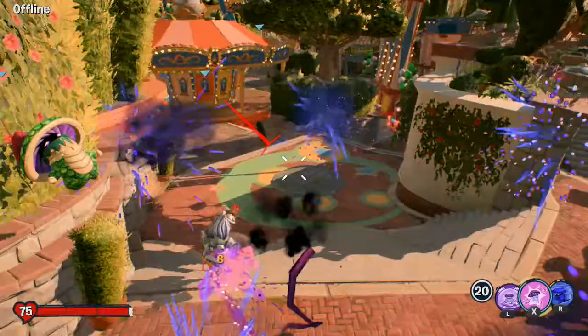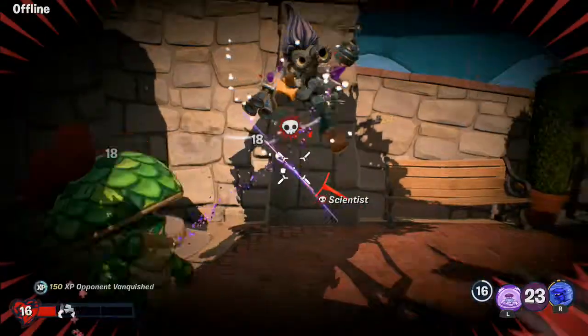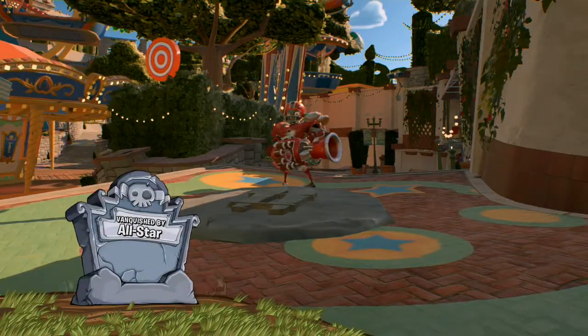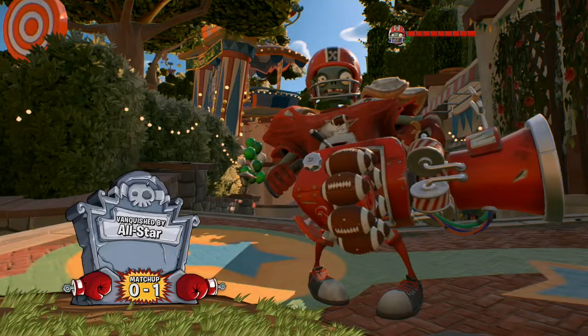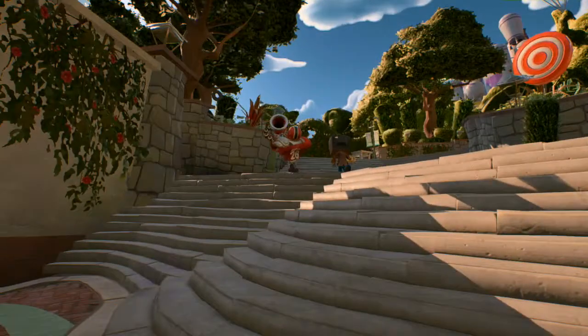I upgraded this move so I can jump on him faster with it — he doesn't start out with that. That was fast. Now he died. I'm going to get revenge on that guy for killing me. I'm going to find him now.